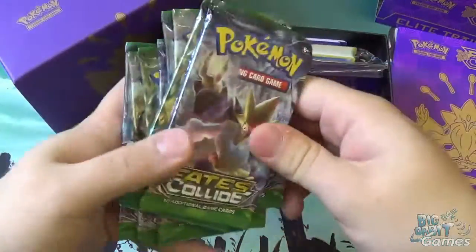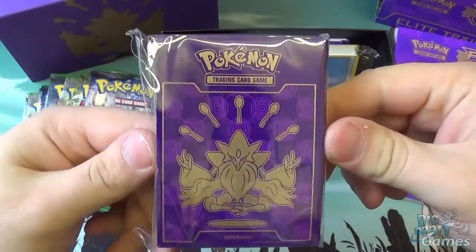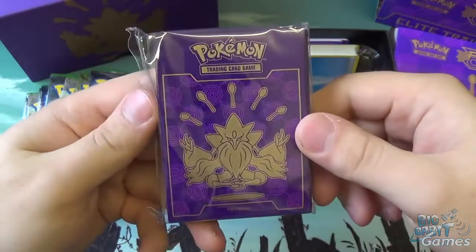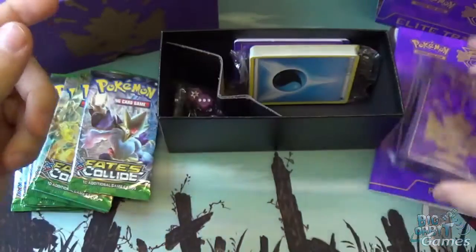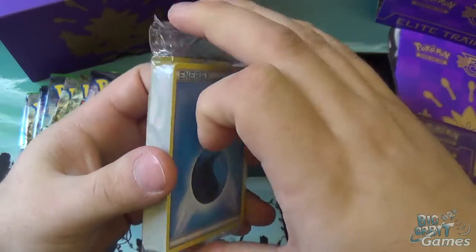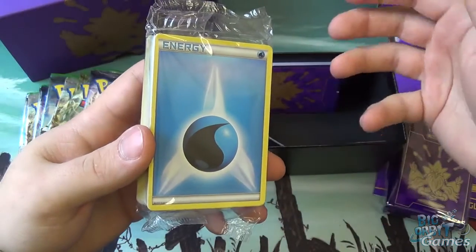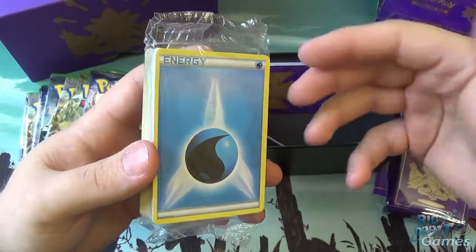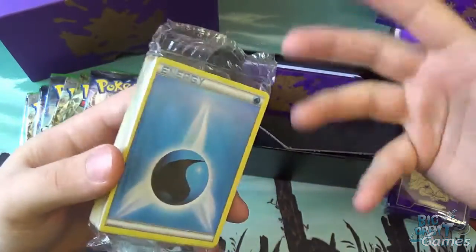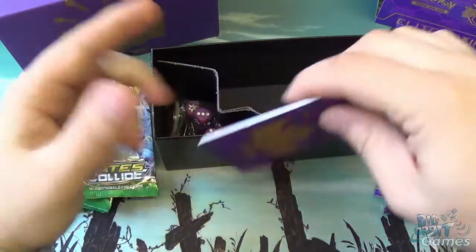We have our eight boosters from the new set Fates Collide. We have our 65 sleeves — 60 for your deck and five replacements. The reverse side is reflective and on the front we've got Mega Alakazam looking very radiant and cool. Then we have our 65 basic energies — you only get basic energies in things like theme decks and base sets. The XY base set had them, and this is one of your best ways to get hold of them, especially if you want to keep building decks.